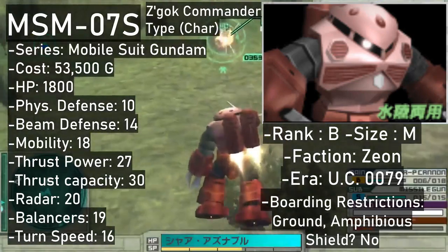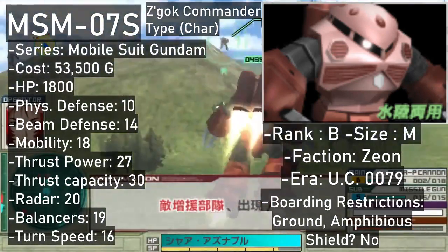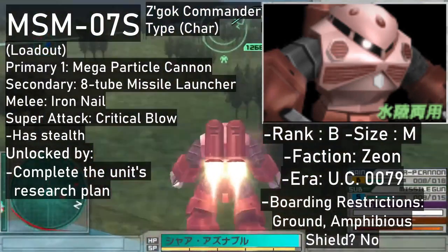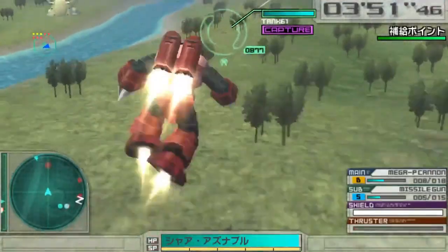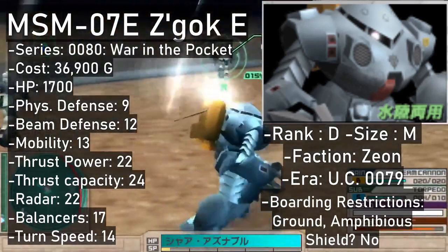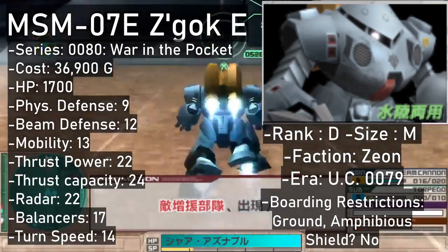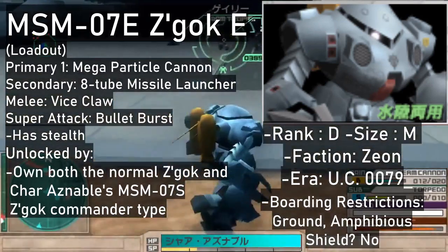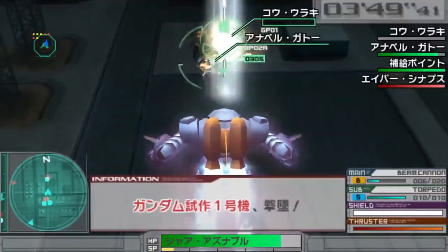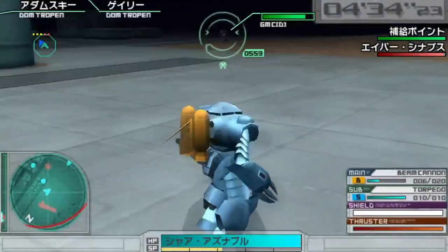The Z'Gok also comes in red — Char's custom — a full upgrade with shared primary, secondary, and melee but adjusted performance. The super attack is the Z'Gok punch — the sword strike that made a sizeable hole in the original show. You can get it for 53,500 once you've done the research plan. The third Z'Gok variant is the Z'Gok E from War in the Pocket. Unlike the original Z'Gok it's a D-rank, featuring similar stats but fewer missiles and more beam shots. You still get the standard loadout of beam cannon, missiles, and claws, and even the barrage super attack. If you own the regular Z'Gok and Char's commander-type Z'Gok, it's available for 36,900.